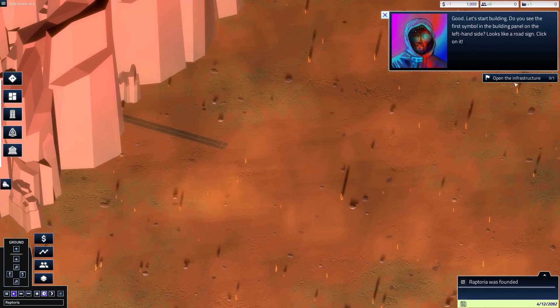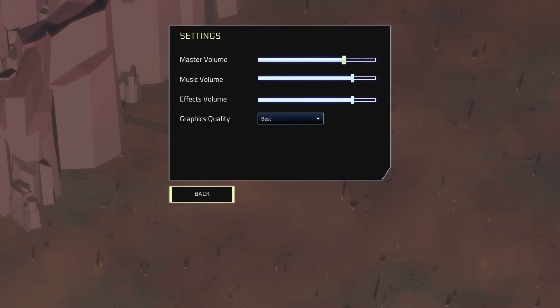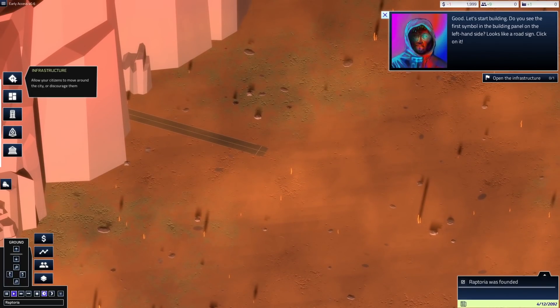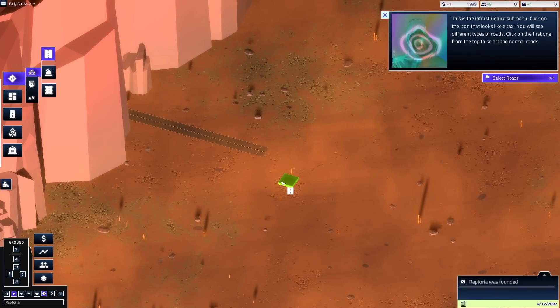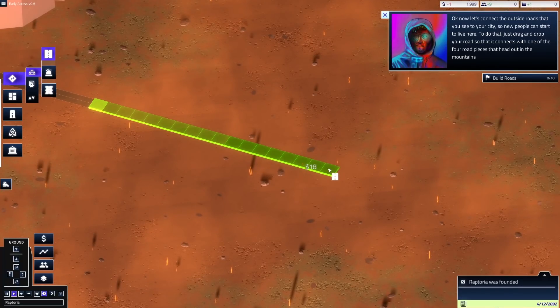They want us to open infrastructure. Select roads. You can read what's going on up here while I read the instructions so we can speed along a little bit more. They want us to build 10 — we'll build a few more than that, I suppose.